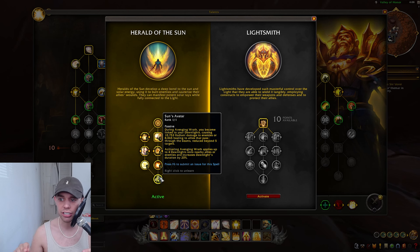And lastly, Sun's Avatar: during Avenging Wrath, you become linked to your Dawn Lights, causing radiant damage to enemies or healing to allies that pass through the beams, reduced beyond five targets. Activating Avenging Wrath applies up to four Dawn Lights onto nearby allies or enemies and increases Dawn Lights' duration and healing by 20% while active. It's going to be linking everyone together with beams that do extra healing when crossed. It's all happening passively — we don't really have to worry about any of this stuff. It's a really cool hero talent tree.